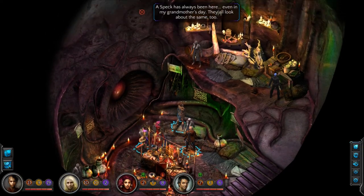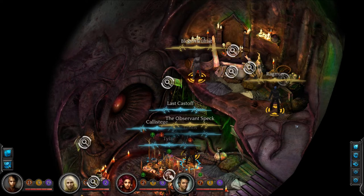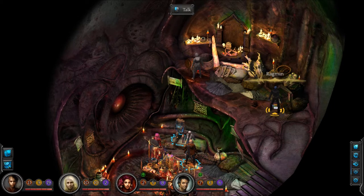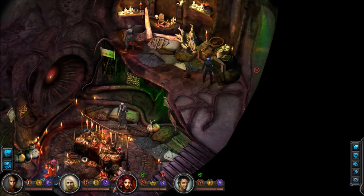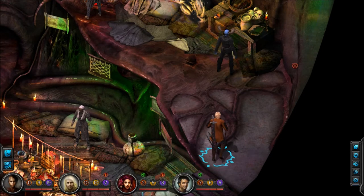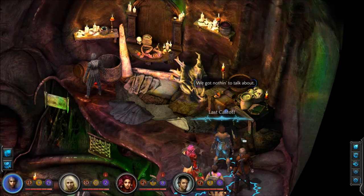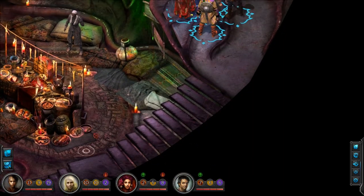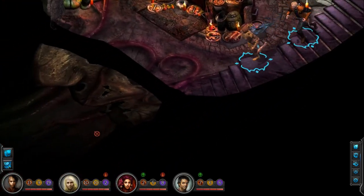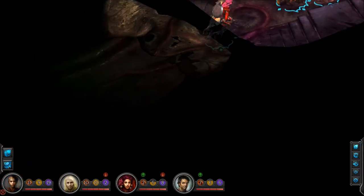Let's check out this bloom cultist. 'A speck has always been here — even in my grandmother's day, they all look about the same.' Let's talk to Ragman — he's looking kinda raggedy. We got nothing to talk about. Look out below! Above! Sideways! We're flying all over here.